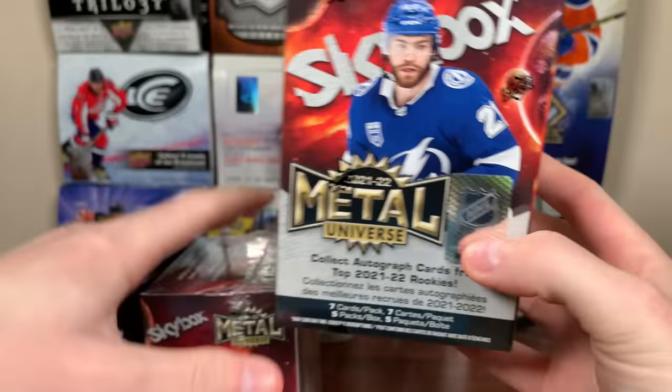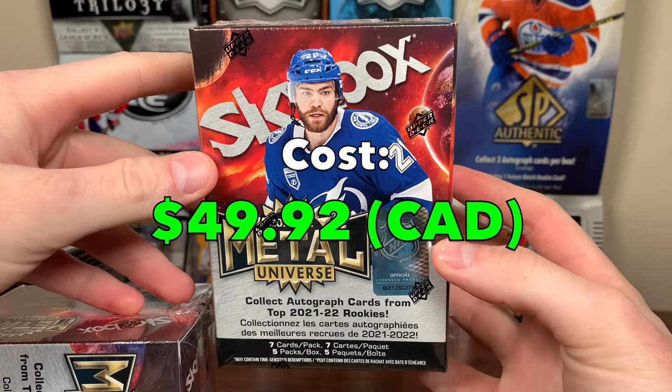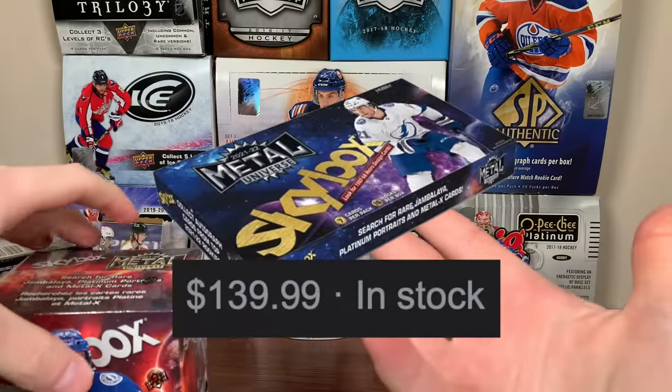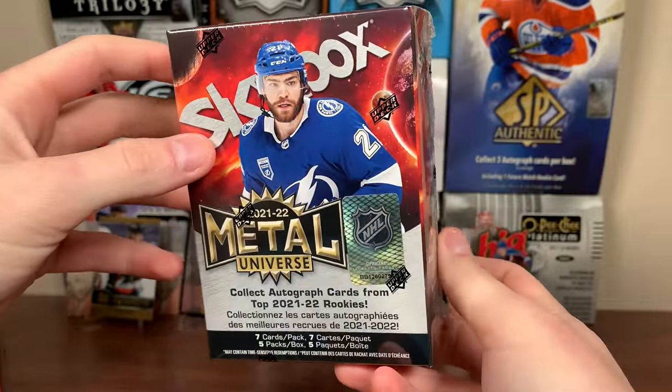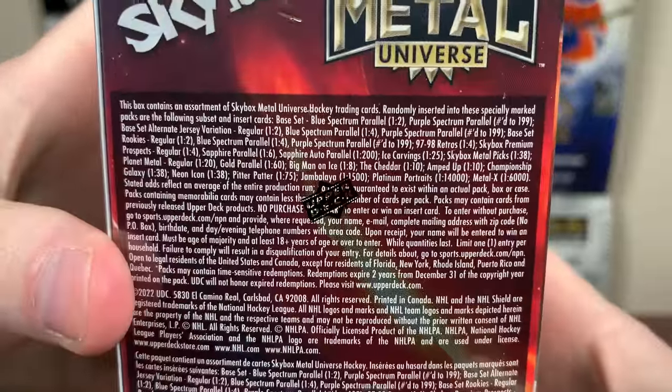Skybox Metal Universe Retail — picked these up for $49.92, aggressively hostile dollars. The Hobby Box is now down to $140 Canadian, a little over $100 US, so the price is definitely going down. The quality of the product, especially with the Hobby Box, is aggressively weaker than 2021. That said, the retail configuration largely stays the same.